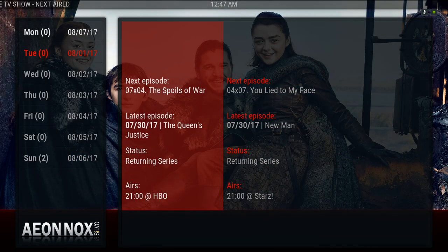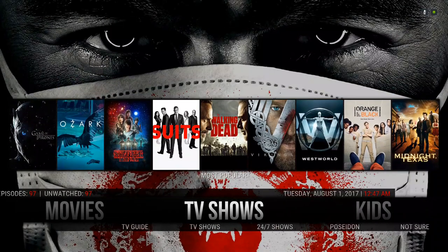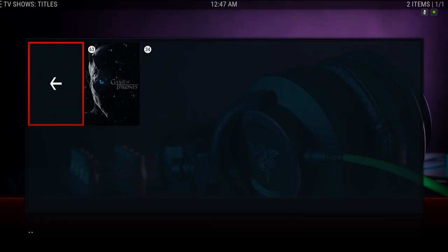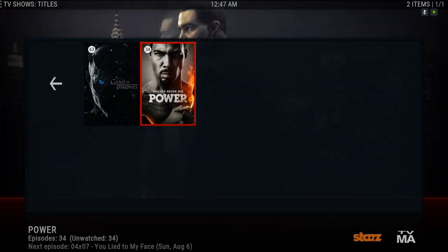The TV guide is for whatever show you add to your library. You can also add TV shows from your Covenant add-on. Here we have our TV shows — as you can see I've only added two TV shows just to show you guys.